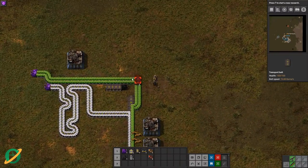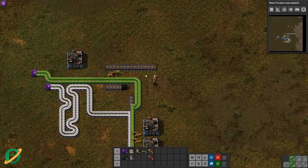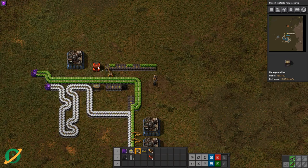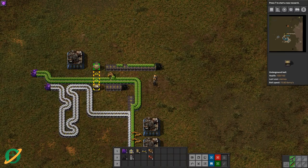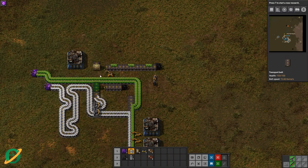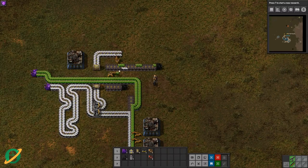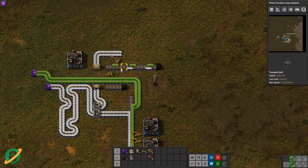The other thing I need to mention is the way inserters work on belts. Inserters will always put stuff on the far side of a belt. We can use that to our advantage — if you want to create a mixed belt going that way, because they always put it on the far side, this becomes a mixed belt and you're always going to have those sides consistent: plastic on the bottom, green on the top.